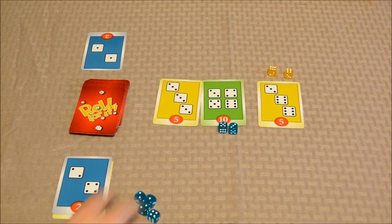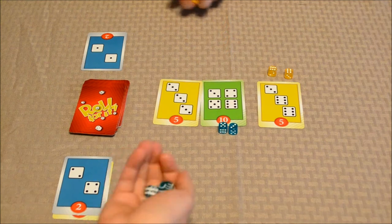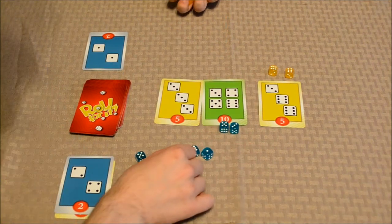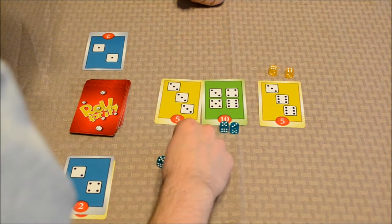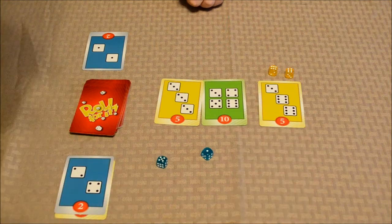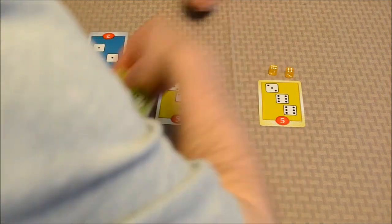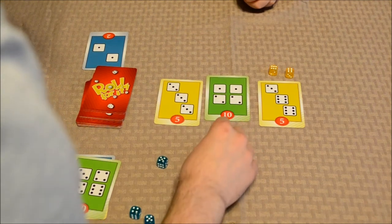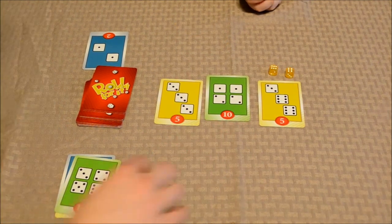I won't do anything. You're not going to do anything? Yeah, I can't do anything. I've got a one, six, four, five. I'll put the four here and the six here. So I'm going to take these dice back, score that card, draw a new one. I've got the one and the five left to use — one, one, two, two. I'm not going to spend anything.